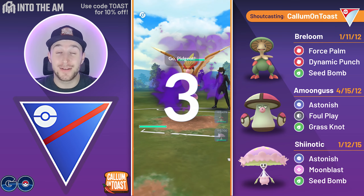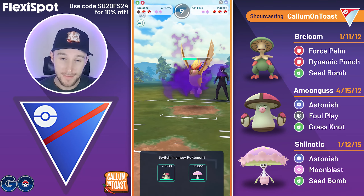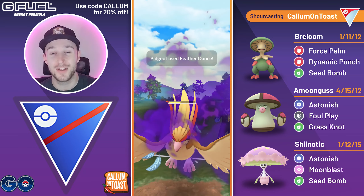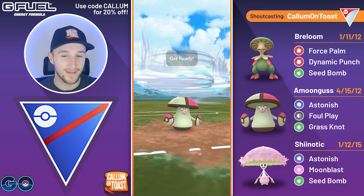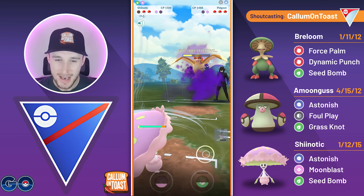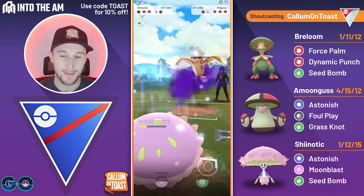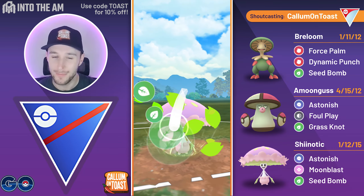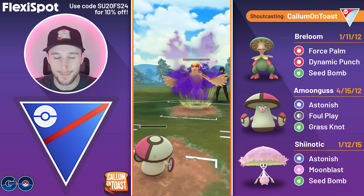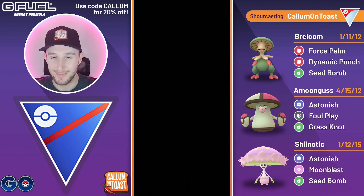GGs on that one. Next battle I see a Shadow Pidgeot in the lead — wow, look at that Gust damage, getting them close to yellow HP already. But I've only got Astonish users in the back that are also Grass types, taking massive super-effective damage from Gusts. This game is already over, especially if they end up shielding. I go for the Foul Play but it's unfortunately shielded — the opponent probably clocked on that we're running a triple Mushroom themed team, so they double-shield Pidgeot and fully sweep my entire team with a single Pokémon. Featherdance gets the KO and we do lose that game.